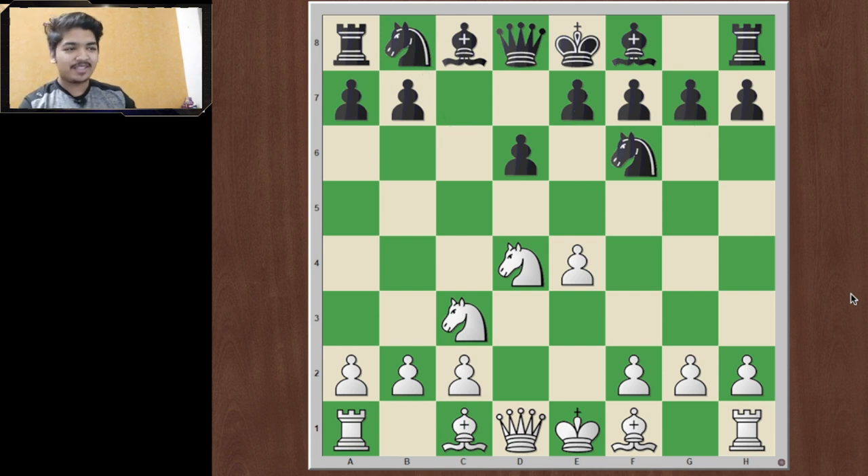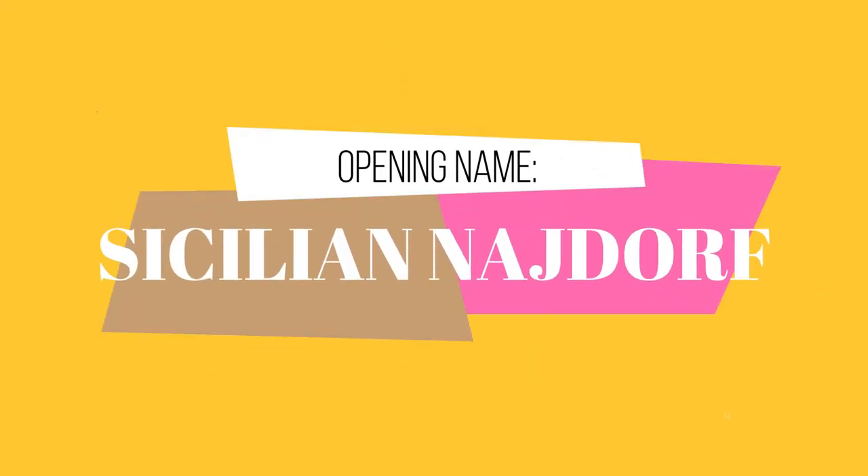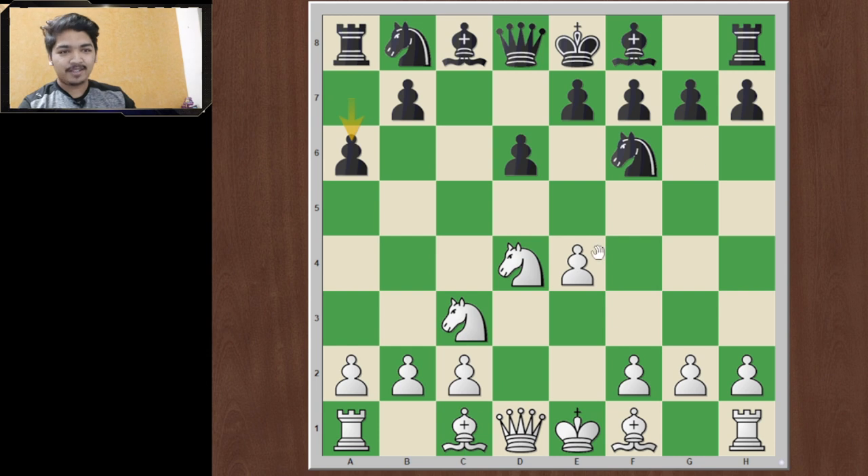Here black has a variety of options — knight c6, e6, e5, g6, a6 — but the most popular response, to your surprise or not, is the move a6. This is known as the Sicilian Najdorf variation. The move a6 is played to stop the bishop or knight from coming to b5, and e5 or e6 is typically played in further moves. To counter it, I would suggest two moves: bishop to e3 or bishop to g5. Since I like to attack and play aggressive chess, I will suggest bishop to g5.